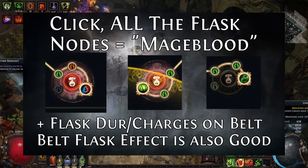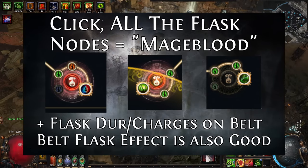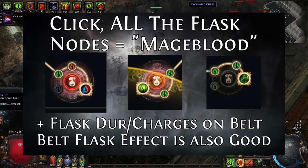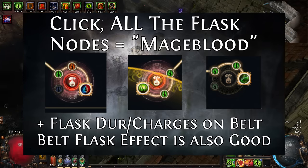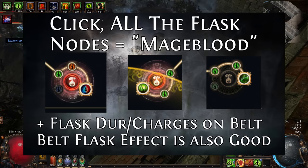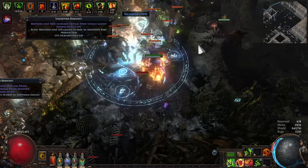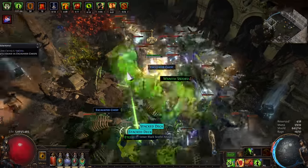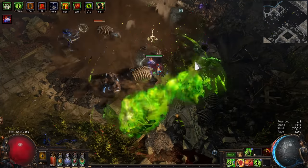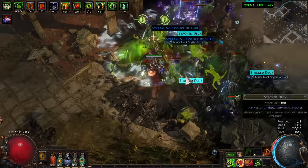All you have to do is take Replenishing Remedies, Careful Conservationist, and Natural Remedies. From there, make sure you have Nature's Boon and Alchemist's Genius. Finally, put a flask mod on your belt — either increased charges gained or increased duration. After that, you should be good to go with most low charge flasks. You can run Alchemist's versions of higher charge flasks, but you'll need a little bit of extra flask duration and maybe two flask mods on your belt if you want to use something like a basalt flask 100% of the time. But if you just want to flex on your friends and say you league started with a Mageblood, playing Pathfinder is a great way to do it.